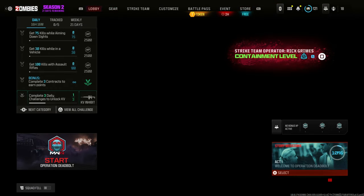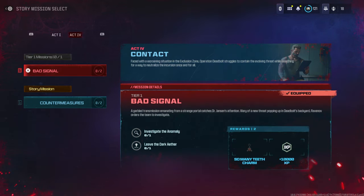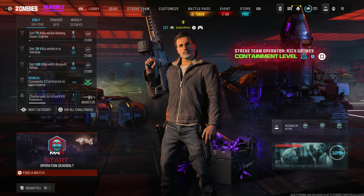Once you've got your gear ready, go to the lobby screen and go to the story missions. Make sure that you have for Act 4, Bad Signal equipped — otherwise you can't do the glitch. Make sure it's equipped; it's going to be red. If Bad Signal is red, it's equipped. Go back and start a game without anyone in your team — though you can bring someone, it's better if you don't so you can focus.